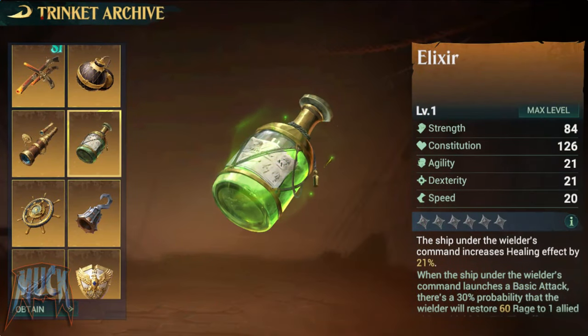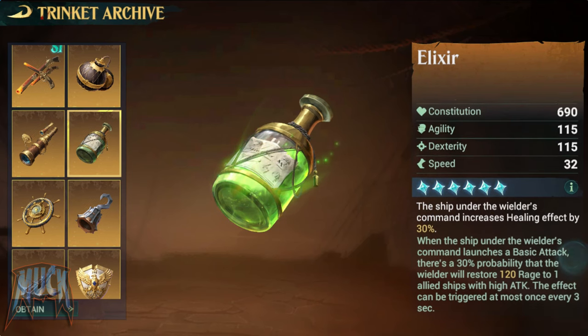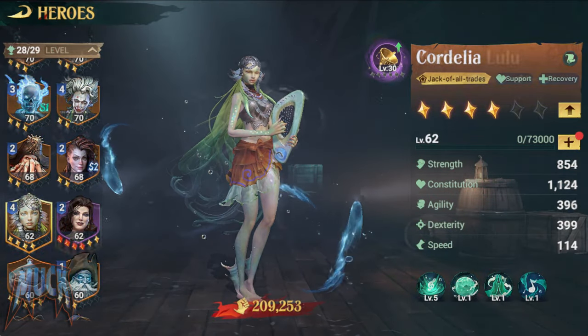The Elixir increases the healing effect by 21% up to 30%. When the ship launches a basic attack, there's a 30% chance that the wielder will restore 60 rage up to 120 to one allied ship with the highest attack. The effect can be triggered once every 3 seconds. This one is perfect for Cordelia and Lulu.